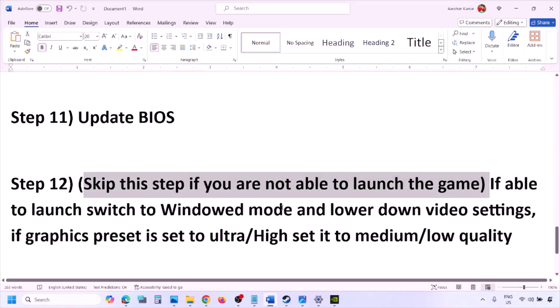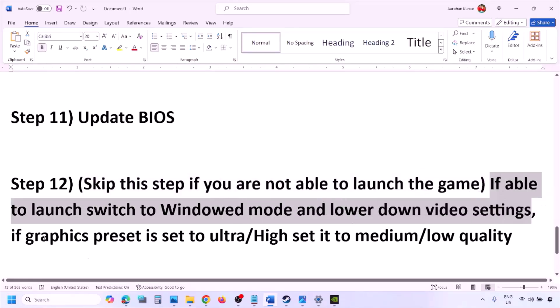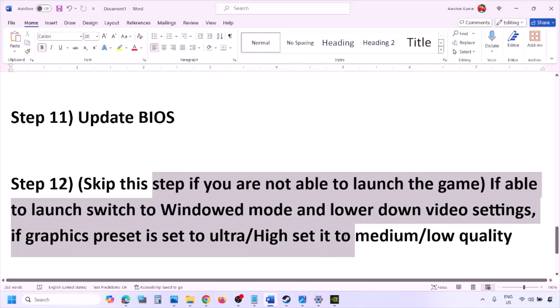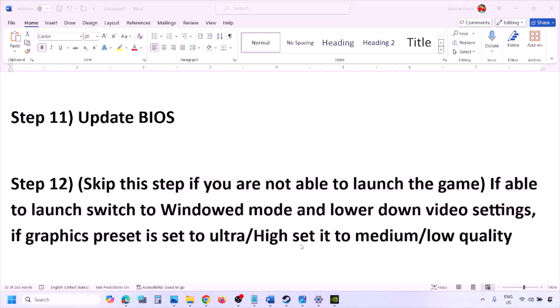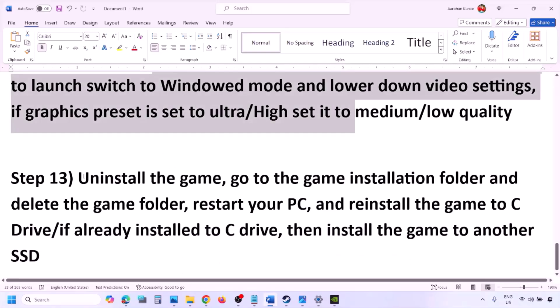The next step — skip this if you cannot launch the game. If you can launch the game, switch to windowed mode and lower the video settings. If the graphics preset is set to Ultra or High, lower it to Medium or Low. Also try turning V-Sync off or on, and make other changes in the graphics settings, then check.